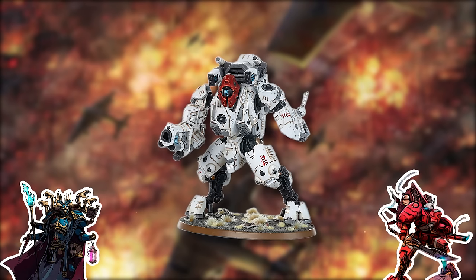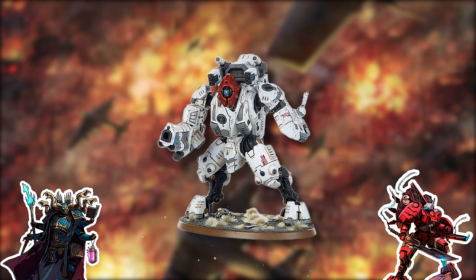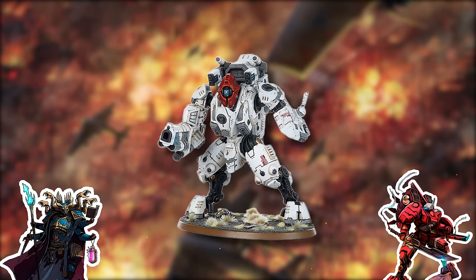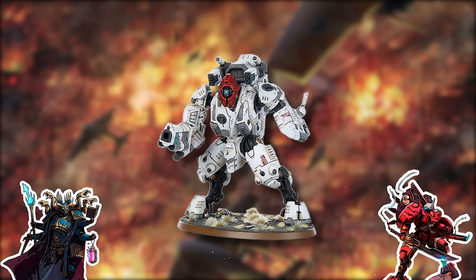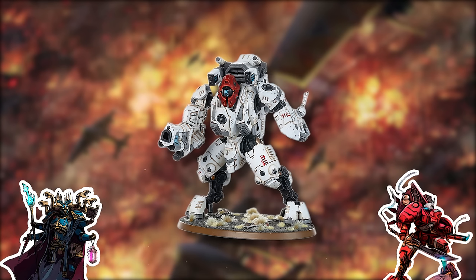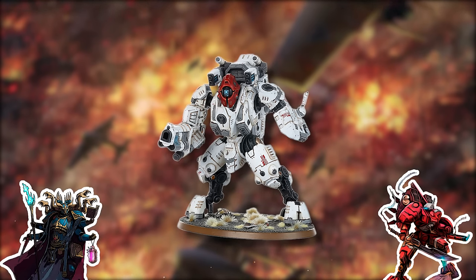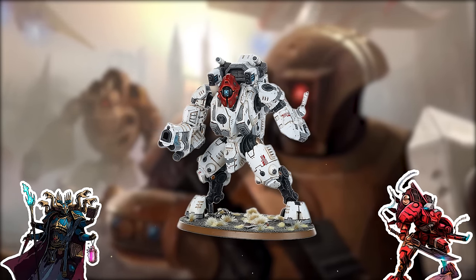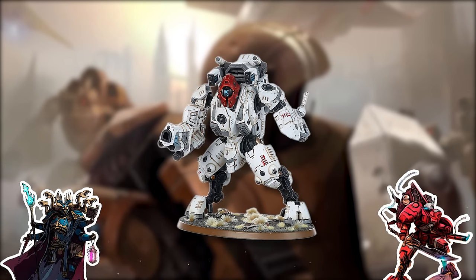The Ghost Keel is an all-rounder — built in this list to be a heavy tank-deleter type. If some lighter vehicle ends up near midboard, the Ghost Keel can slide over and delete it. It also has the nice ability to advance-deploy alongside the stealth suits, popping up midboard at the start of the game. Both the Ghost Keel and Riptide are really nice to have in your collection, and while they won't make the strongest slant list, I never recommend trying for that with your first 2,000 points anyway.